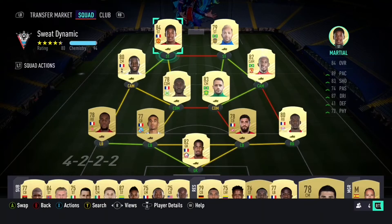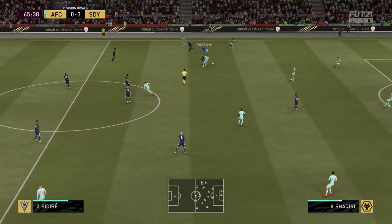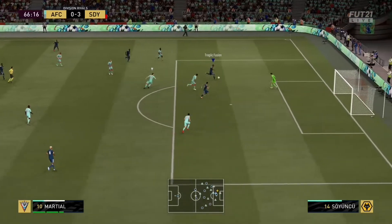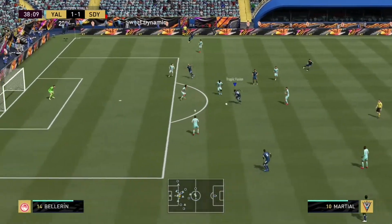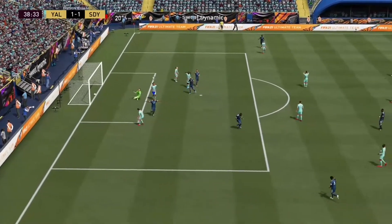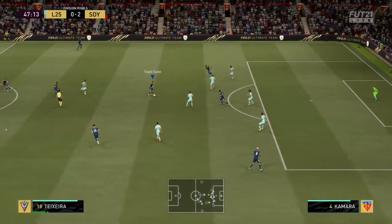Players like Anthony Martial are a blast to use, and we used him in this 4222 formation. I'm still trying to figure out what works — what to use, what to try. Obviously with crossing back, I can see wingers being very important. And the two-striker formations could also work because having more players in the center could contribute to more goals. We used this Martial card with Alex Teixeira up top, who's also fairly popular. It looks very good, and you can definitely compare some aspects of each other's cards.